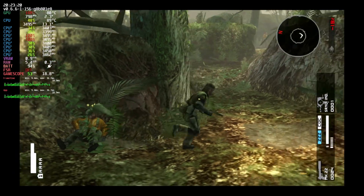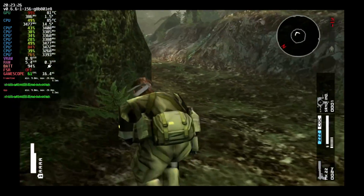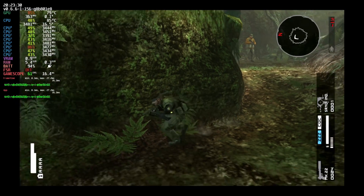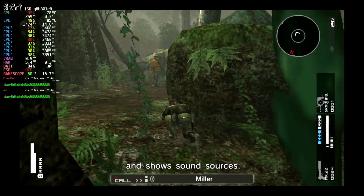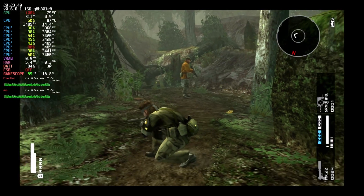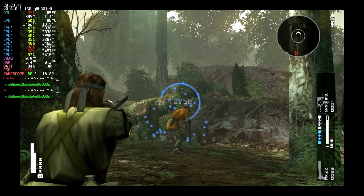This is Metal Gear Solid Peace Walker HD Edition — yes, it's a PS3 port of a PSP game. You could just play the PSP version on PPSSPP, but you don't get cool features like the ability to aim with your right stick. It also runs at 60 FPS by default, and as you can see here, it's running at 60 FPS. For the most part it runs at 60 FPS, unless you're fighting one of the Vocaloid bosses.